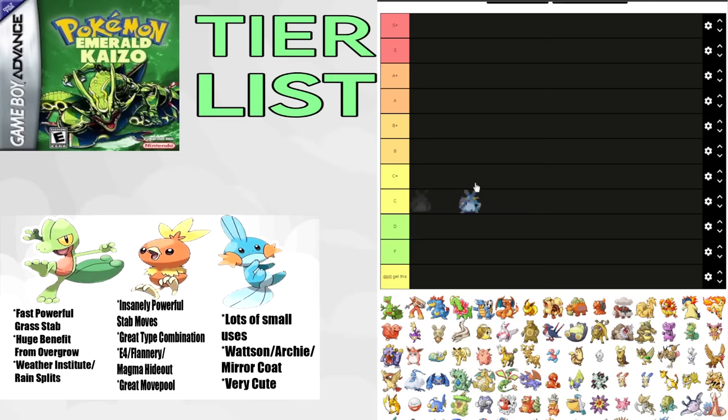Sceptile is one of the only sweepers in the game, makes great use of the Overgrow ability, has great STAB as water types are very common, and it has a ton of uses. Grovyle is insane for Roxanne, can be used on Brawly, can beat Watson's Jolteon, can Alakazam-answer on Archie, kill Flannery's Charizard, sweep the Weather Institute, kill Maxie 2's Exeggutor, sweep trainers in Seafloor Cavern and Sootopolis Gym, gets magical leaf for Bright Powder users, and can even be used on Elite 4. It truly has a lot of uses, so it goes in A tier.